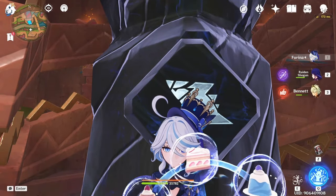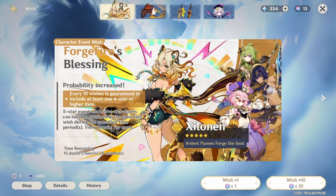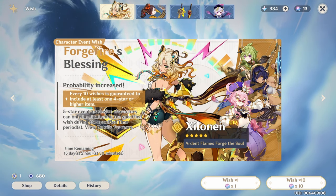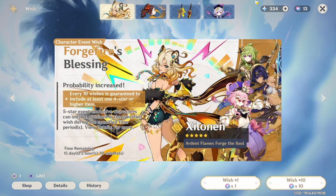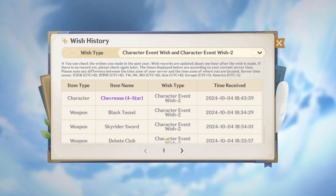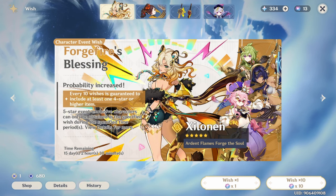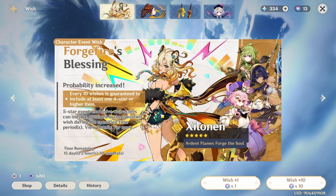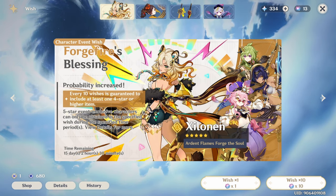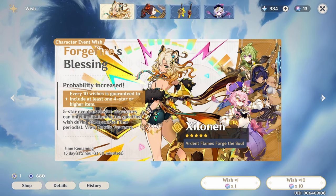It is time to acquire the sickest character so far released in Natlan — Shilonen. She raps, she's a DJ, she has all of the cool things. As you can see, we don't have a lot of pulls for her, which is a problem. We don't have a lot of pity and we're on a 50/50, but let's give it a shot. She's a support so we can still use her.